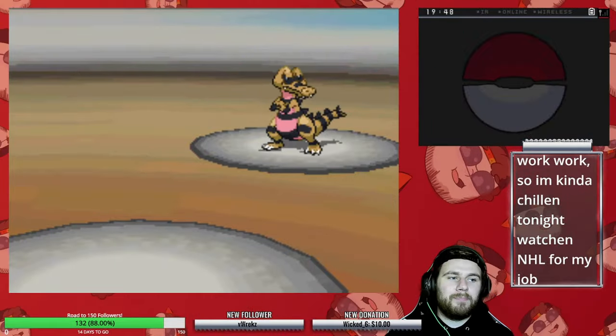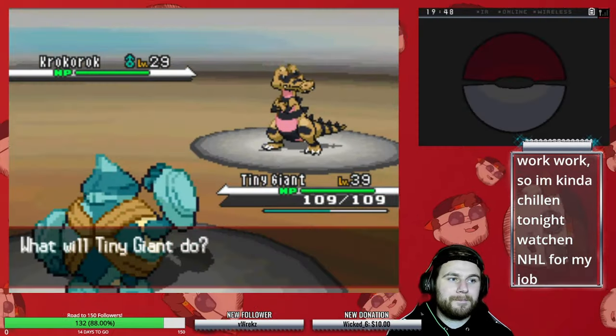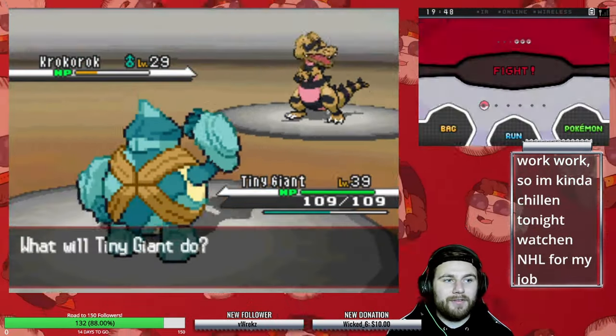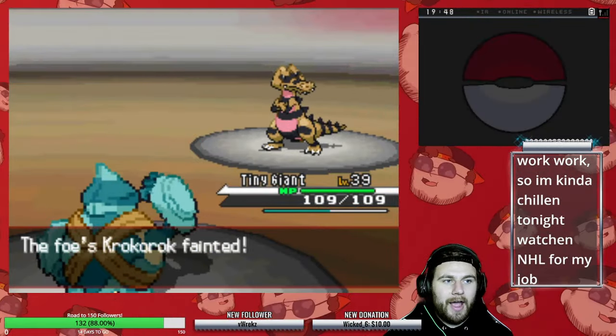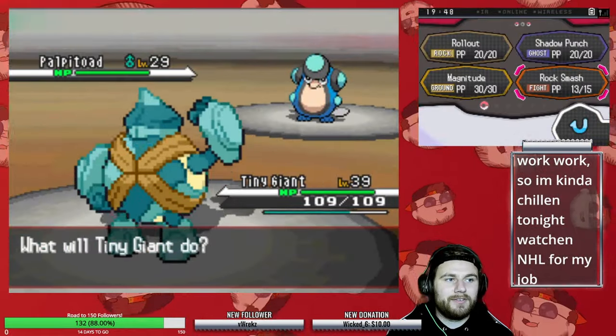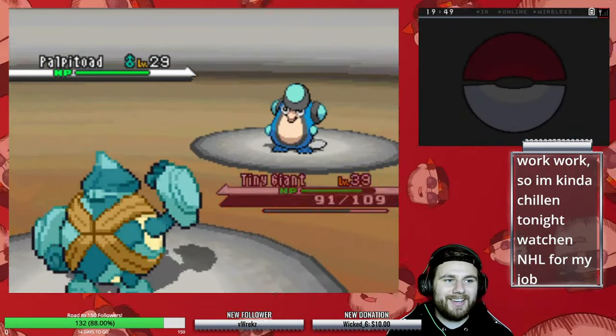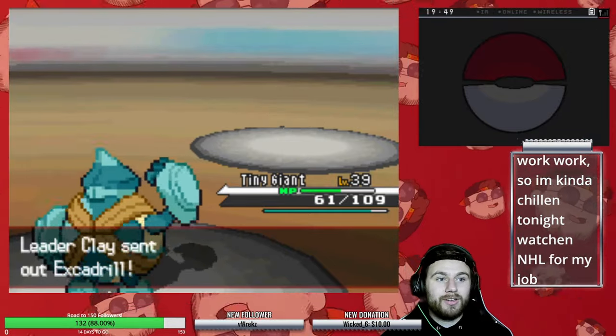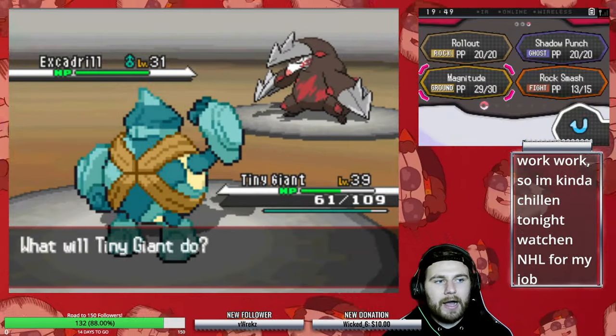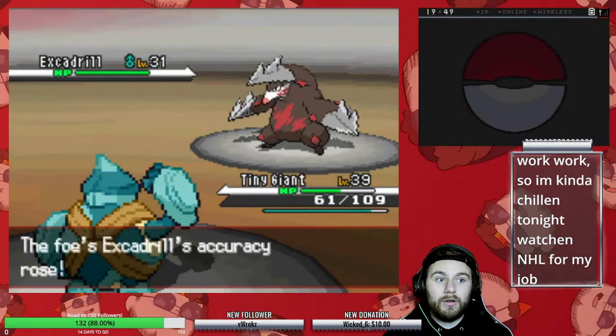Surprisingly, Clay actually went incredibly well — I was kind of dreading this fight, but thanks to Krokorok going for Swagger on us, we decimated everything: taking out Krokorok, Palpitoad, and Excadrill in a few hits because they each decided to go for Swagger, Aqua Ring, and Hone Claws respectively. Again, it's another gym battle where we literally got through completely unscathed.